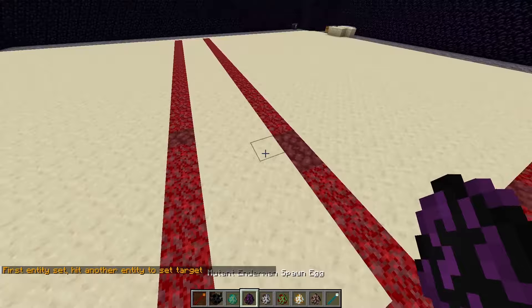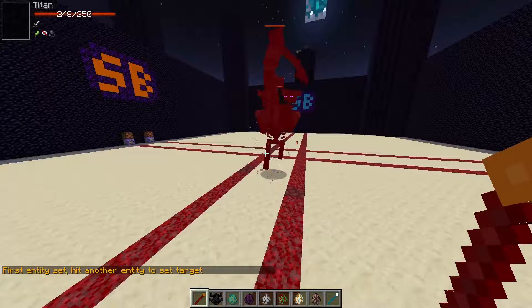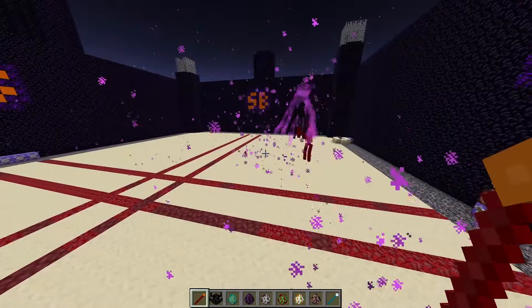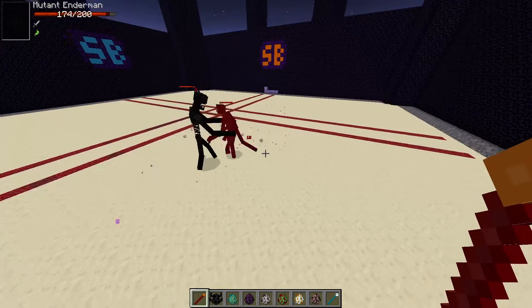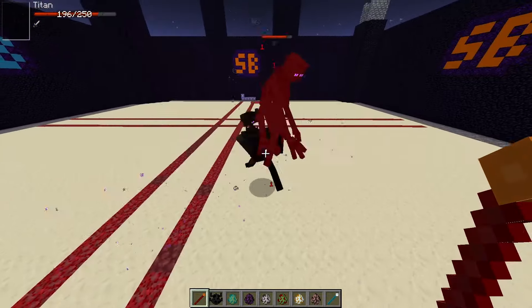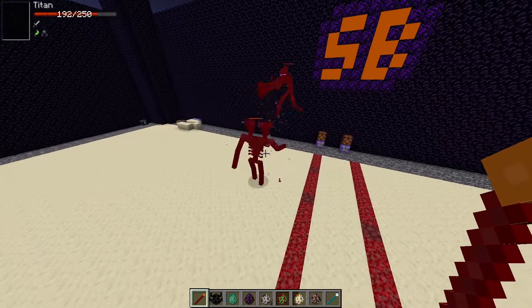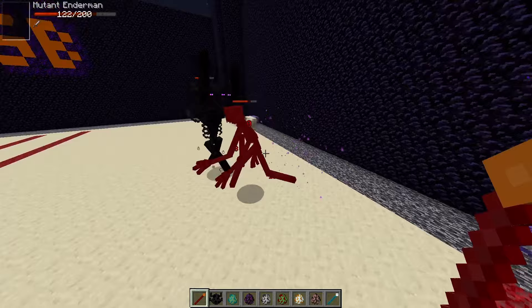Next we have our classic Mutant Enderman against the Ender Titan — two Ender mobs fighting each other. The Mutant Enderman is better at dealing with masses of mobs rather than 1v1, but sometimes it can be surprising. It all depends on which attack it does. If it does the clone attack and can land a bunch of hits, it's gonna regen itself.